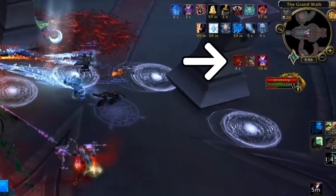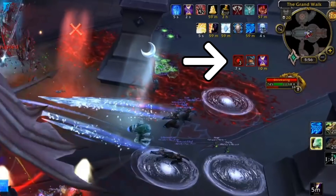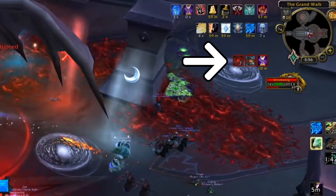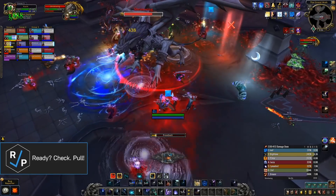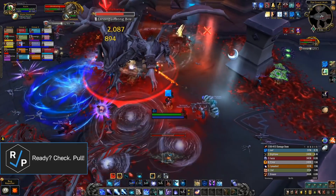The debuff you get from the lantern also does DoT damage to you, and it stacks up the longer you're in the lantern's range. This is what prevents you from just holding the lantern the entire fight. The debuff also stays on you for a few seconds after leaving the lantern's range, so that gives you some flexibility in seeing the circles without constantly being near the lantern and gaining stacks.